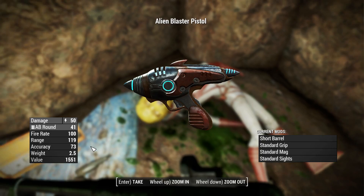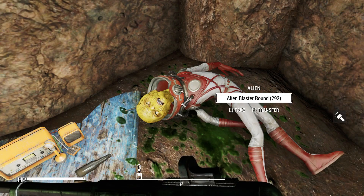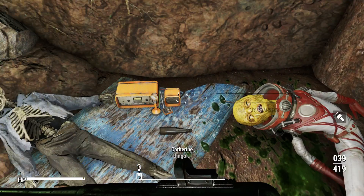Bingo! Alien blaster pistol. Does 50 damage. Uses alien blaster rounds. Has a fire rate of 100, a range of 119, accuracy of 73. Weighs 2.5 pounds. And I'm going to take that, along with the 292 rounds.